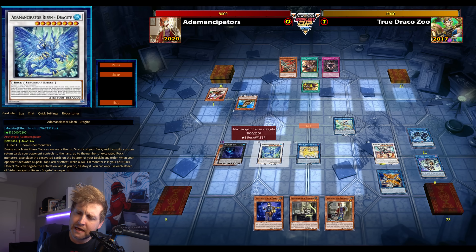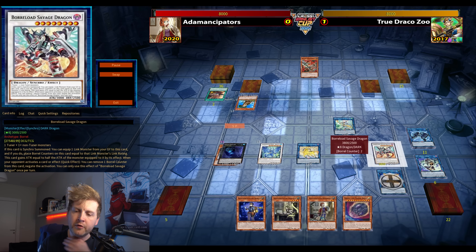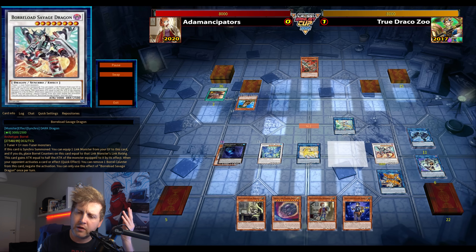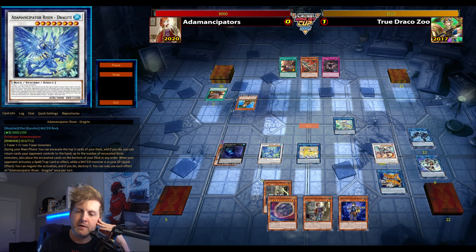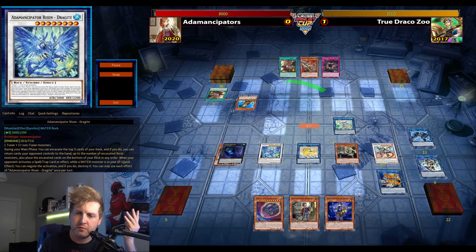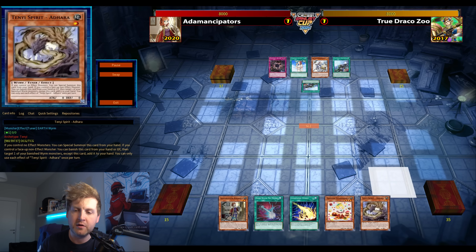I sided out Buster Lock and opted for a double level 8 synchro play using Buzz Developer — that seemed really strong. The battle phase got negated by Barrel Savage, but that was more than enough to push through.